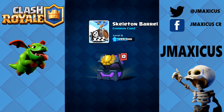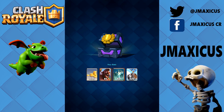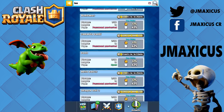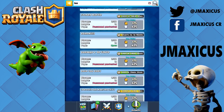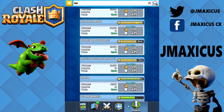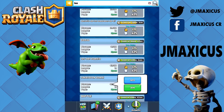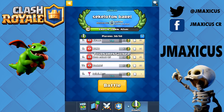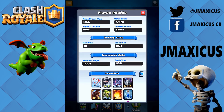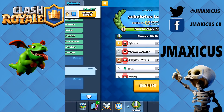That's it for this video — like, subscribe, and comment. I hope you're able to maximize your gold, get practice in, and complete those challenges with your gems. Following these tips you can net over 20,000 gold in a week, which is the equivalent of getting one legendary in the shop every two weeks. Save up that gold, get the cards you want, and rise in ladder and tournament play. This is JMax — happy clashing!